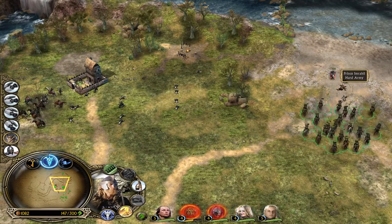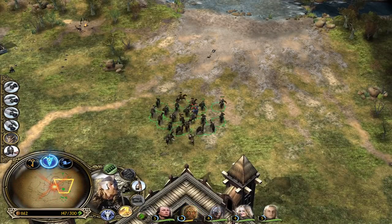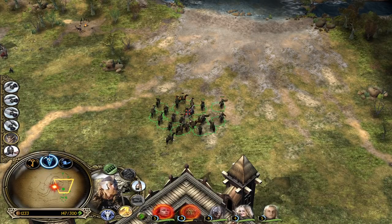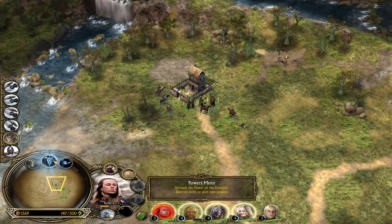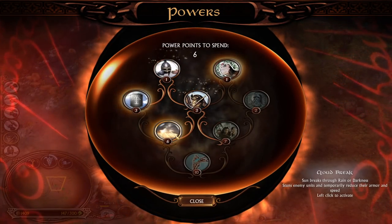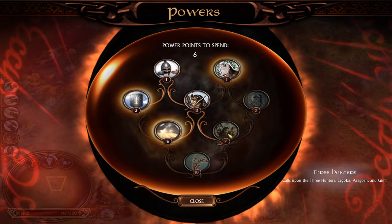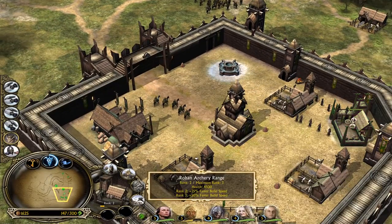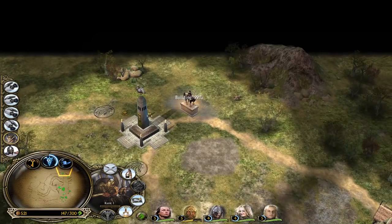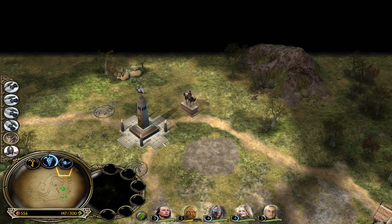There's another hero - Prince Imrahil! Let's peel back - can we kill him? With the help of Haldir it's possible, I guess - he's not very tanky. We have six power points. I'm going to definitely save for the Three Hunters - I think that's a better choice. Let's buy this upgrade now.